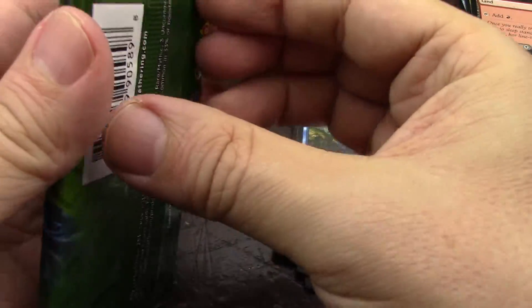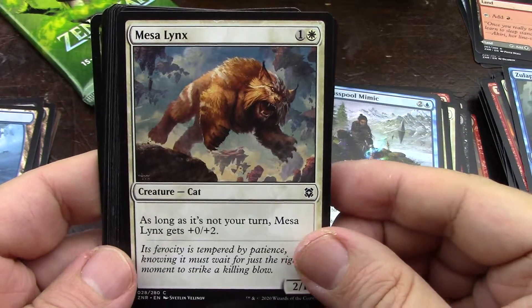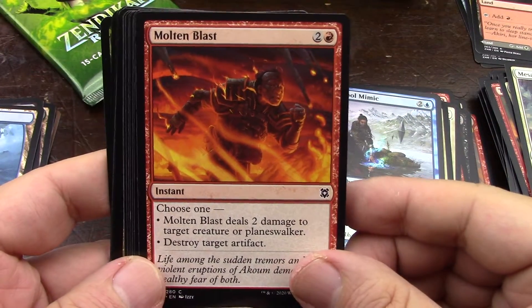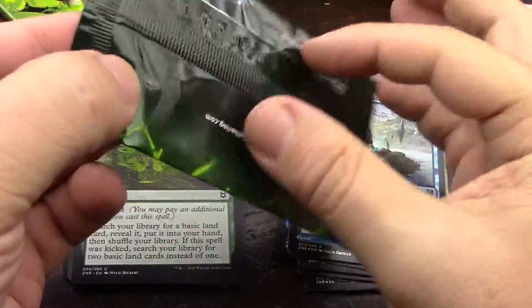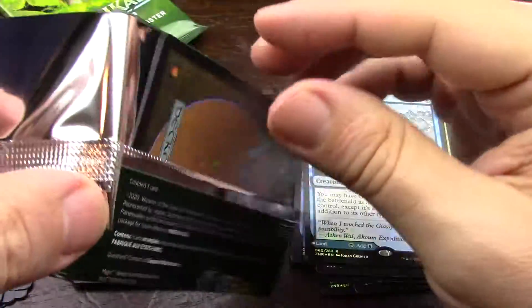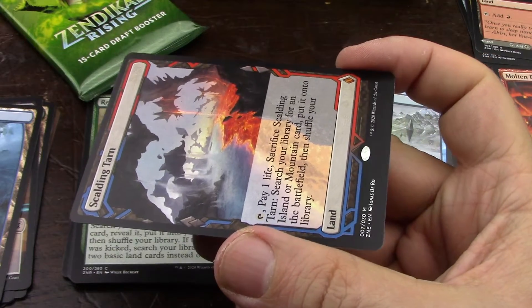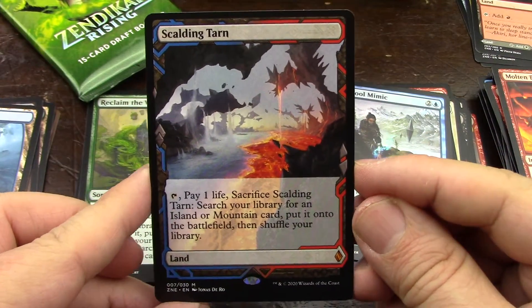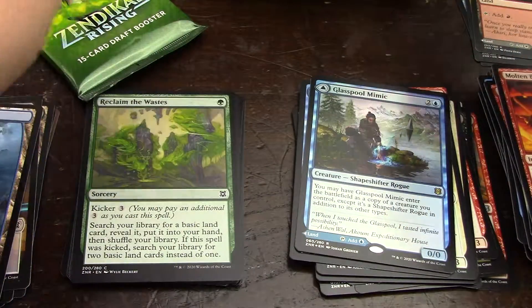Next to last pack. Might as well open the Expedition thingy — Expeditions for the masses. Got to open it carefully. Don't want to damage the card. There we go. And I think it is — oh wow. This is the money card. I'm not complaining about that. Let me very carefully put it over here, because that's a super money card.